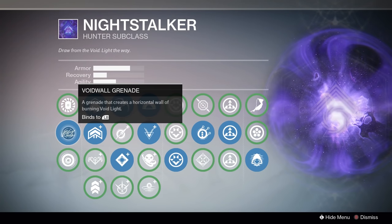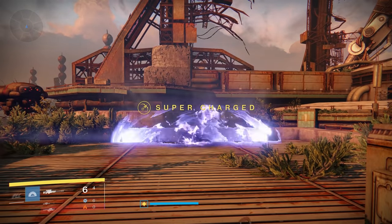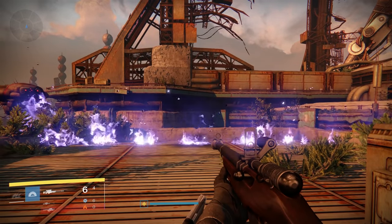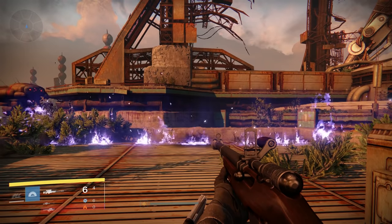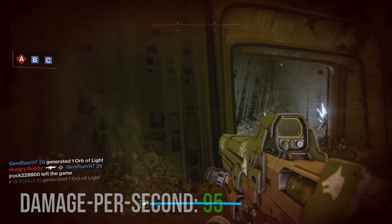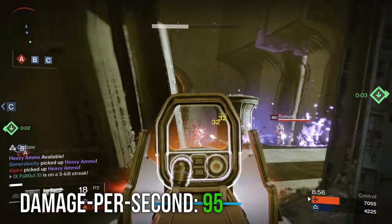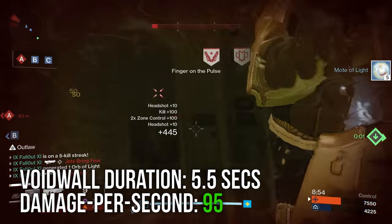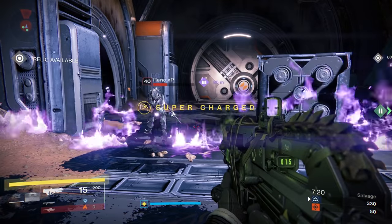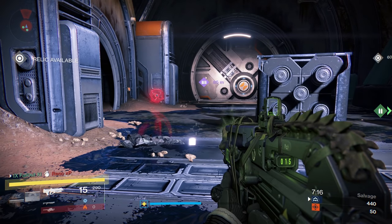Finally, we have the Void Wall Grenade, which is unique to the Night Stalker. Throwing one on the floor shoots fire out in opposite directions, making a fairly long wall of fire on the ground. This grenade can potentially deal a maximum of about 95 damage per second to anyone standing in the fire, and it lasts for about 5.5 seconds. Just like the other options, the Void Wall can kill a full health enemy, but only if they stay in the fire without leaving.